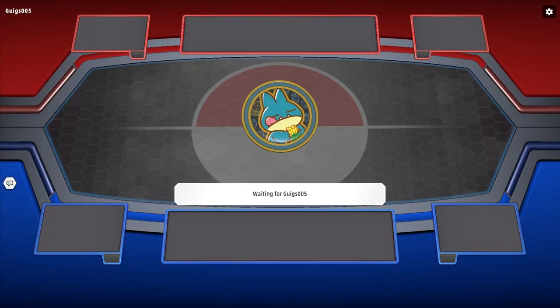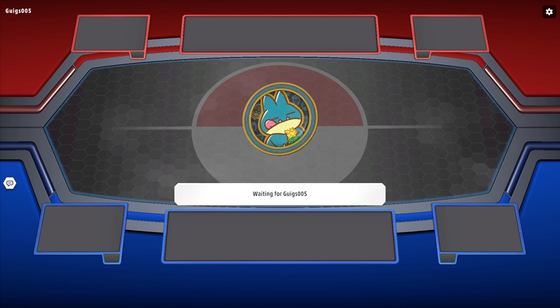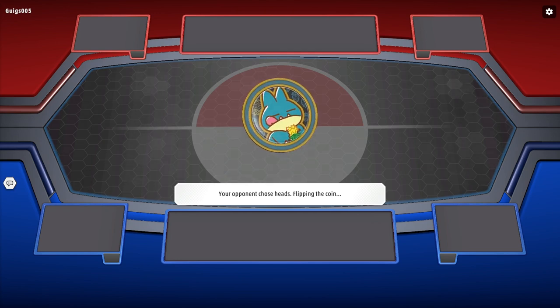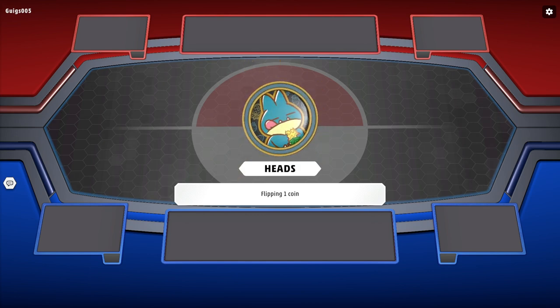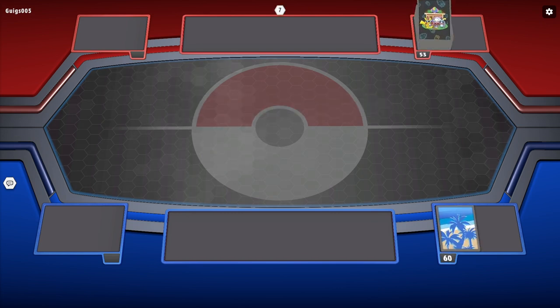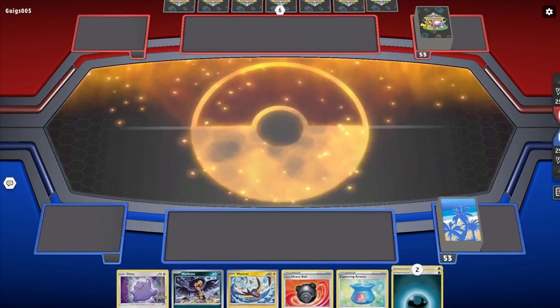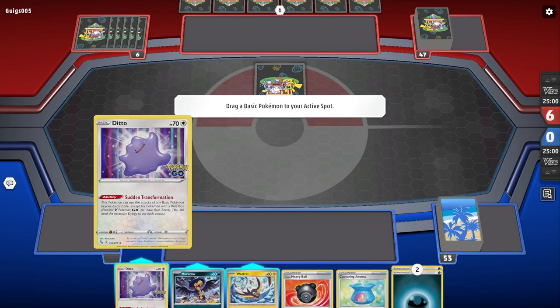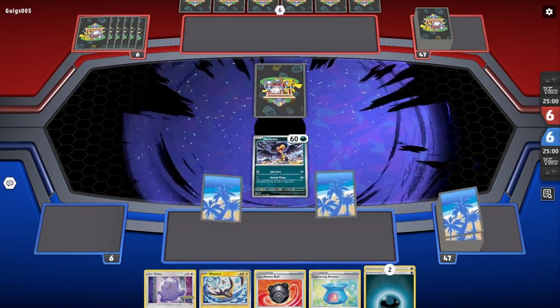Let's go take a look at the deck in action. I got a loss against Palkia last time — Palkia's not terrible, and it was a different Palkia than I've seen, which is always nice. The good news for me playing United Wings is they're weak to my Lightning attacker. United Wings compared to Mad Party — Mad Party hitting for Psychic weakness was pretty good, but right now hitting for Lightning weakness is pretty good in some matchups, and hitting for Grass weakness is really good. I'm going second.